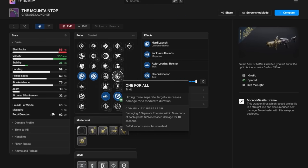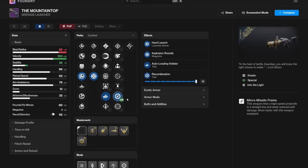Harmony, not so much. One for all — again, it's a big damage boost if you're using it for add clear, but that's not really the role I see for Mountaintop personally. So yeah, those are my god roll recommendations.